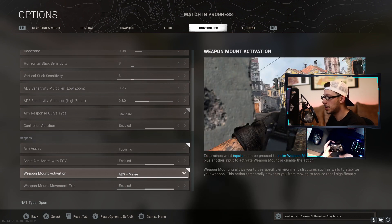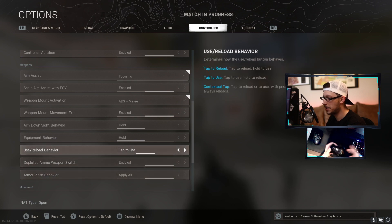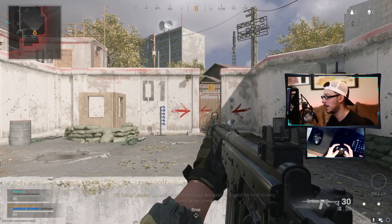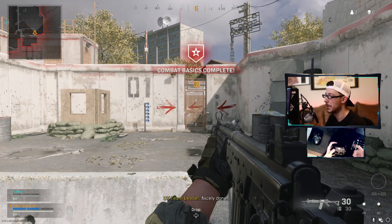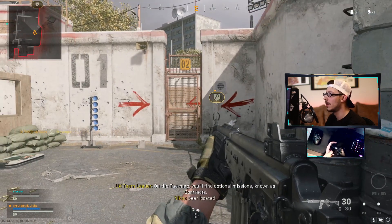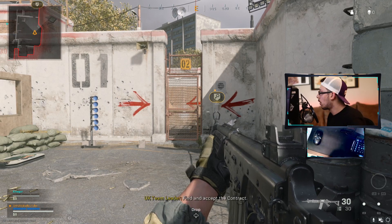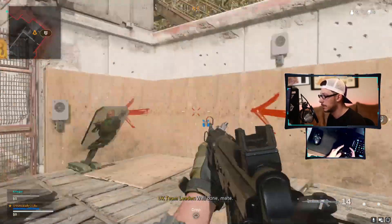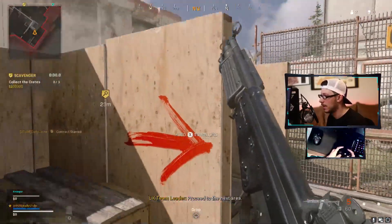For weapon mount activation, I use ADS and melee. Tap to use is something that's super important — what it actually means is you can run by things and pick them up or just use them, and you have to hold the button to reload. It's way more advantageous because how often are you in a situation where you need to run by something, pick up ammo while running away from an enemy, or just pick up a UAV — like here, I can just tap it and be on my way. That's a massive bonus — you can just keep moving instead of having to stop, and you can always move and reload.